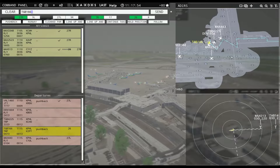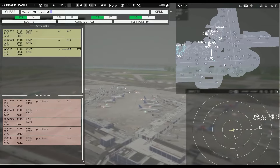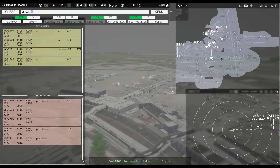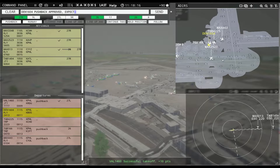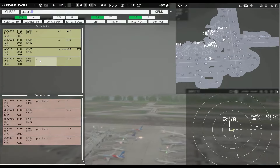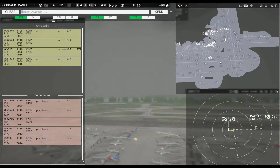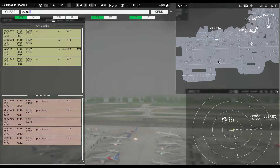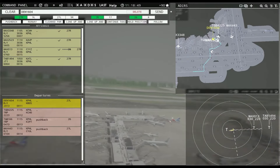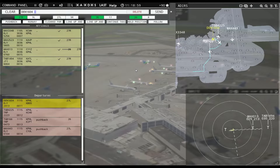Globe 166, continue taxi. Denali 164, pushback approved, expect runway 27 left. Runway 27 right, cleared to land. You should be pushing any second now. Philadelphia tower, Magic 013 with you, runway 26 — you're already cleared to land. Philadelphia ground, Globe 166 ready to taxi. Magic 443 ready to taxi. Philadelphia tower, Leslie 1494 with you, runway 27 right.